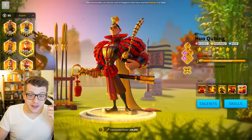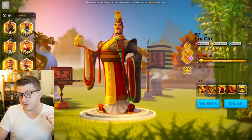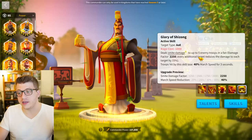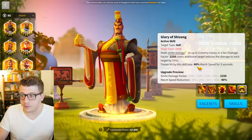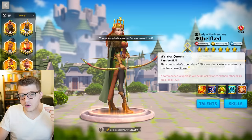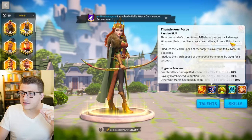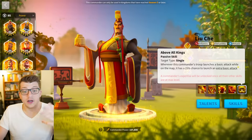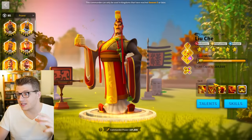The next pairing is Liu Che primary with Ethelflaed secondary — probably the best performing of today's pairings. Liu Che's five-target AoE is unbelievable, and he also has an AoE march speed debuff of 40% for three seconds, meaning you'll deal 20% more damage with Ethelflaed's expertise due to the slowdown. Additionally, his expertise grants additional basic attacks, which gives more opportunities to proc the instant slowdown from Ethelflaed's second skill — there's actually a lot of synergy here.